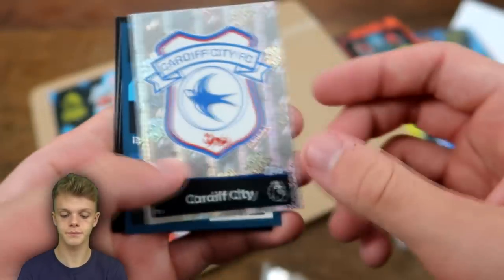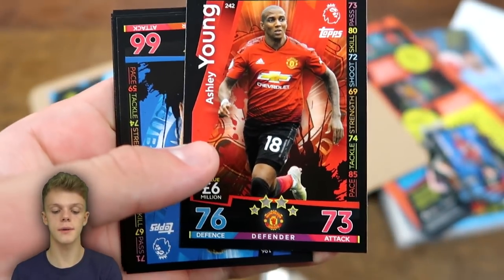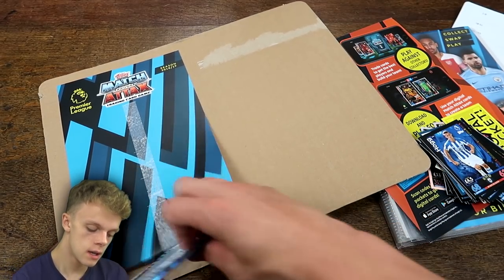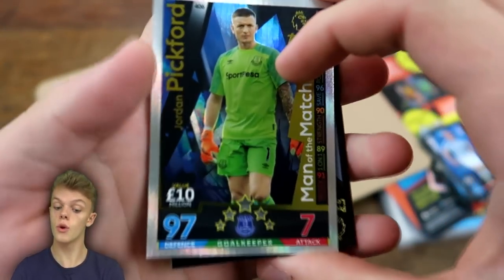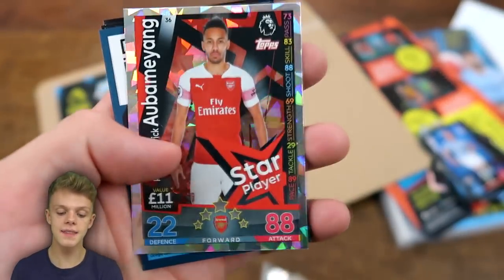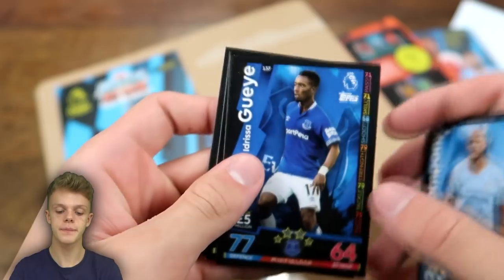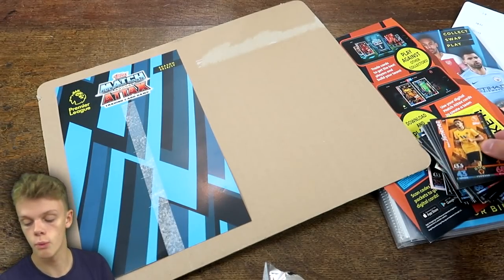We've got the Cardiff City badge, another digital pack, Ashley Young with 76 and 73, then Eboue, Yedlin, Balogun, Manga, and Jonathan Hogg. No great cards so far — can we change that in the final pack? Jordan Pickford Man of the Match — a pretty good card with 97 on defense and a 10 million pound value. Aubameyang star player for Arsenal with 88 on attack, a code card, Antonio Rüdiger for Chelsea, Vincent Kompany, Adrien Rabiot, Prayers, and Raul Jimenez for Wolves.